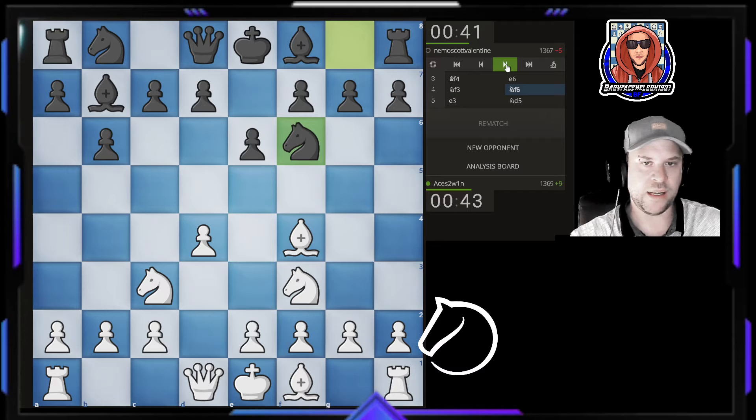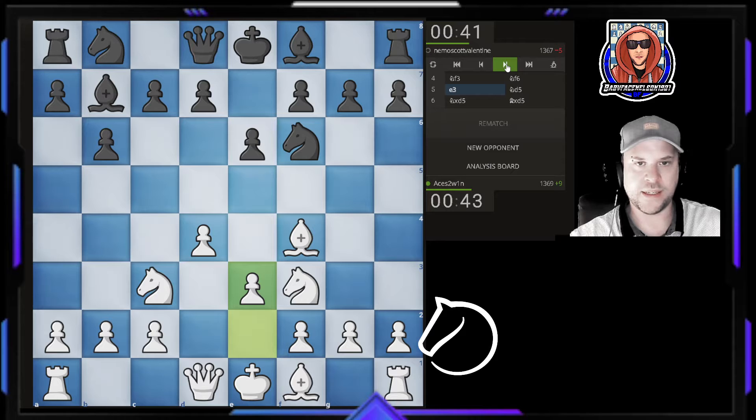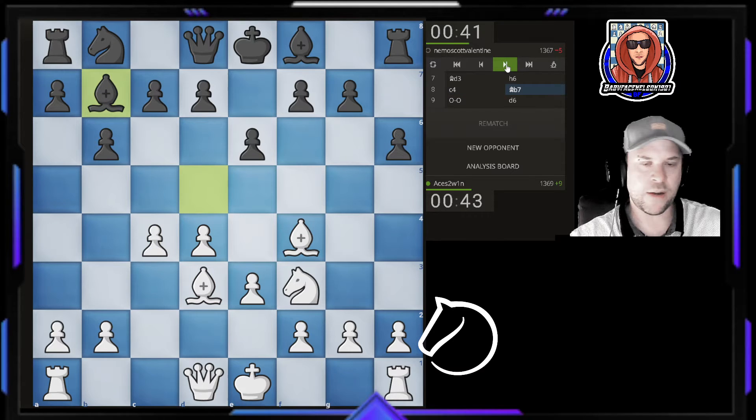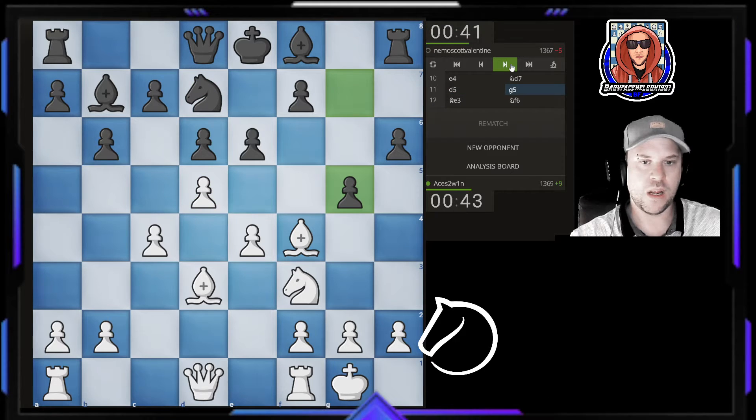Just going into the opening here, trying to get our pieces involved. Generally, a good principle is not moving pieces more than once — remember this is a bullet game. Castling here, moving pieces up, our center is really strong and we're ahead in development, so ideas of busting open the center were good.